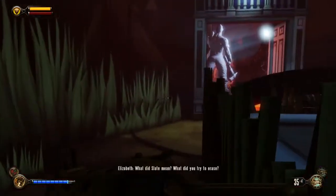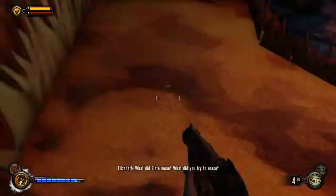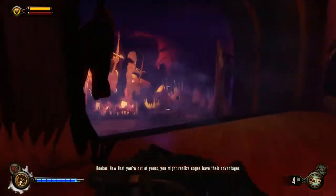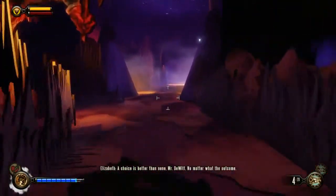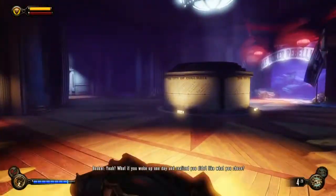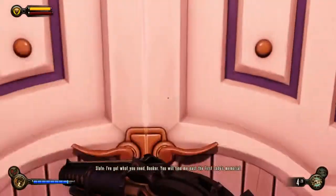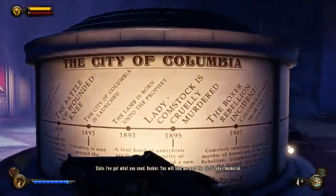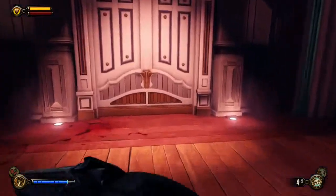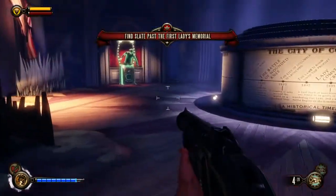With that, let's go ahead and head back. There's a choice box - Rebellion. I don't think anything's gonna show up here. We go to the First Lady memorial - sounds like there's going to be a fight.